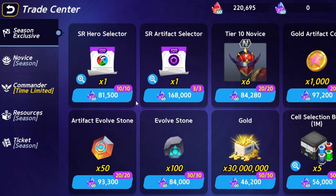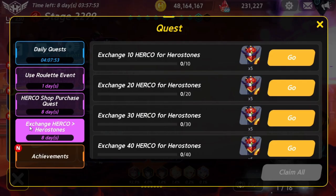While in the trade center, this season's exclusive offer is selling 300 evo stones for 252,000 hero stones. It's not much of a discount, but when you consider that I can buy them in packs of 100 or 200 instead of only 300, and there is an event going on for players who break HERCO down into hero stones — granting an extra 5 tier-10 novices — it becomes clear which option is superior.